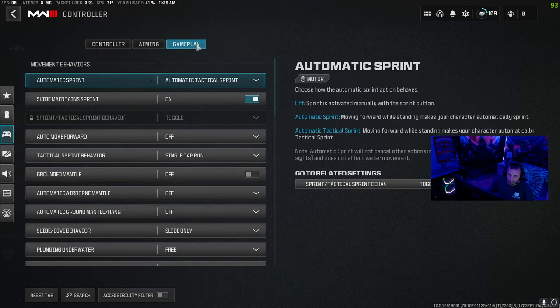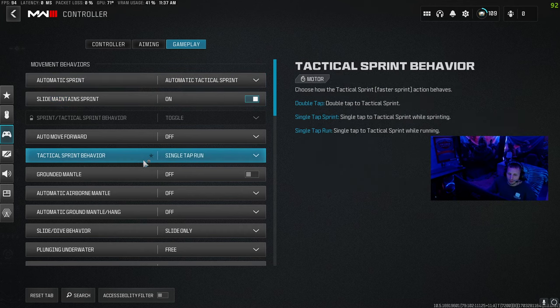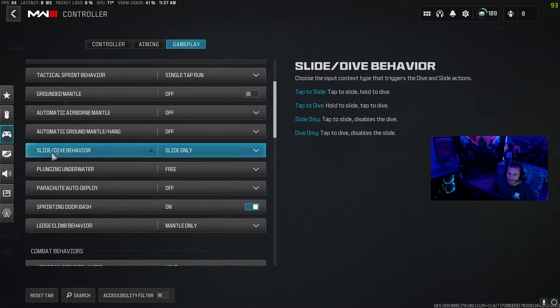Over here to gameplay, automatic sprint — I put that on. Now with Warzone 3, they put all the movement back in, and they put slide canceling in. So what I did is I basically threw out all my dives and just put slide and slide canceling — it helps with movement, get around faster, things like that. Single tap run. Slide dive behavior, I put slide only, and what that did is just exit out the dive.